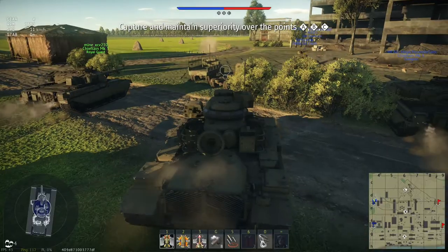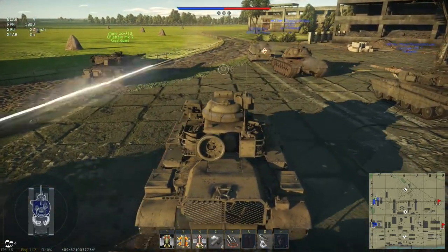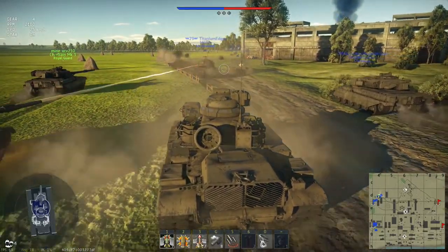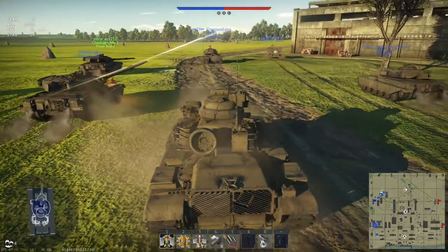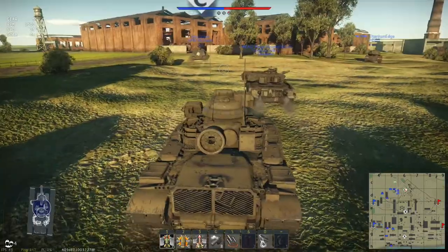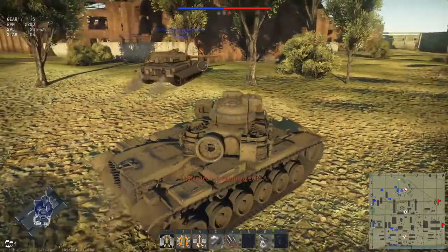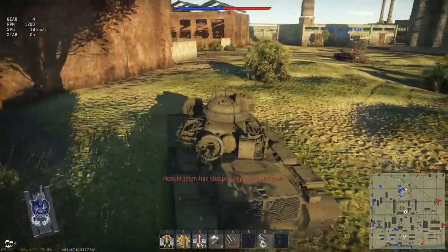Welcome to Abandoned Factory — my favorite map. Hopefully I don't die early game. I like Charlie because there are always a lot of fun fights at Charlie. Not the smartest place to go, but it's fun. The best place to go is Alpha — usually not a lot of resistance, just one or two players. But we're going to have some fun. Looks like they're already capping Charlie. Kind of late. I like this map, but I'm on the wrong side — I don't know how to play Charlie from this spawn.